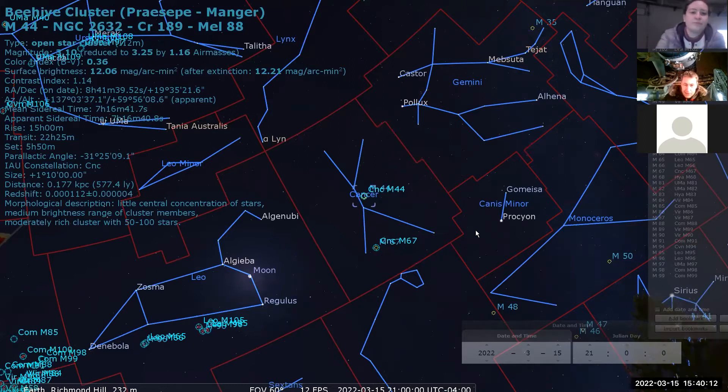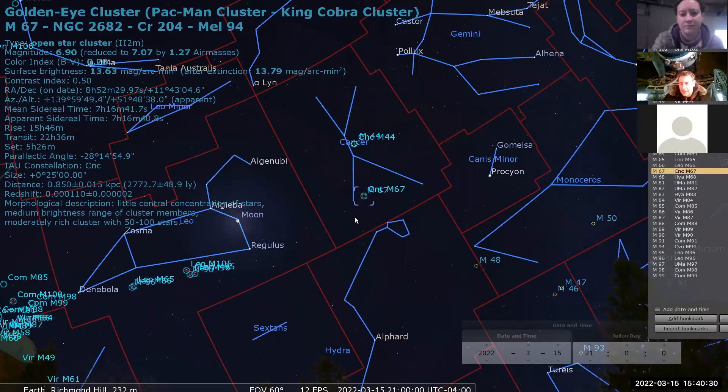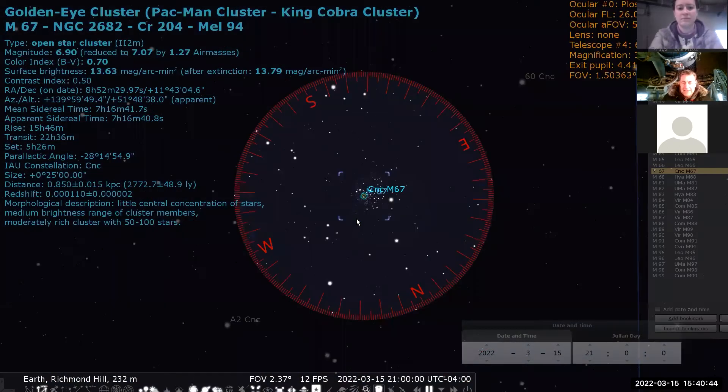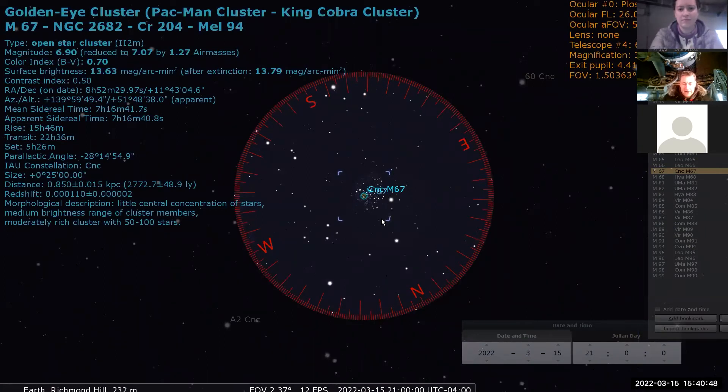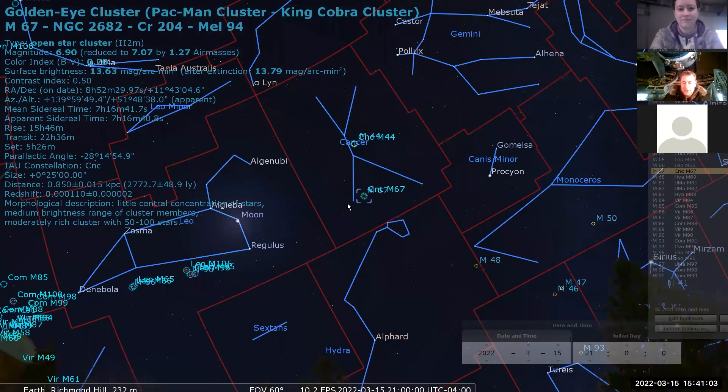A little closer to the line between Regulus and Procyon is Messier 67. M67 is a little difficult with the naked eye, but binoculars and any size telescope will pick it up. It's about three degrees above that midline joining those two bright stars. You can also use the head of Hydra the snake to find it. It's smaller and less impressive than M44, so it'll be a little harder to see. There's actually a golden star giving it the nickname the Golden Eye Cluster, and its shape suggests the Pac-Man nickname.